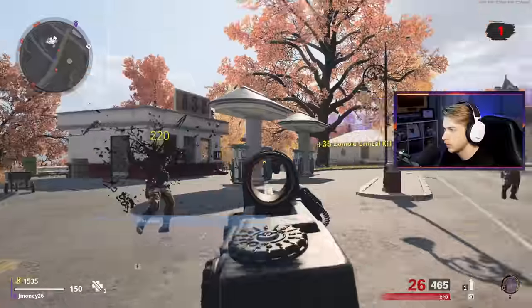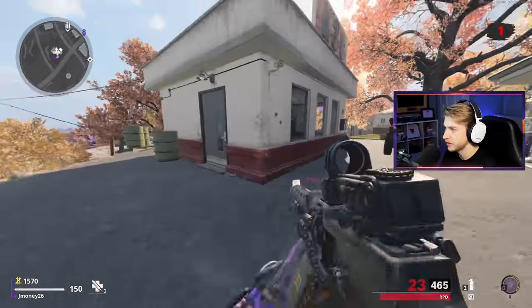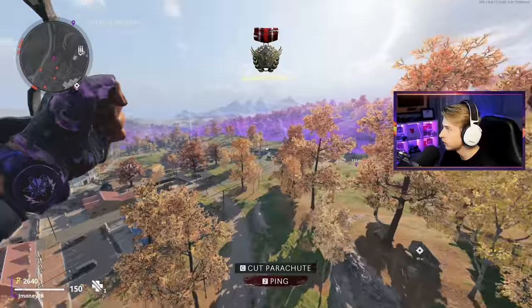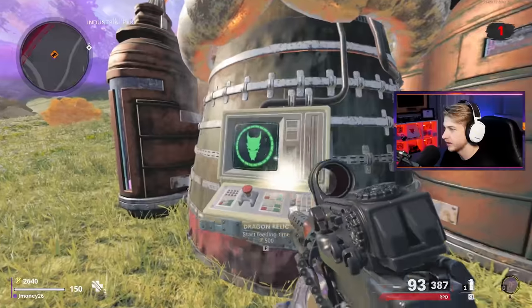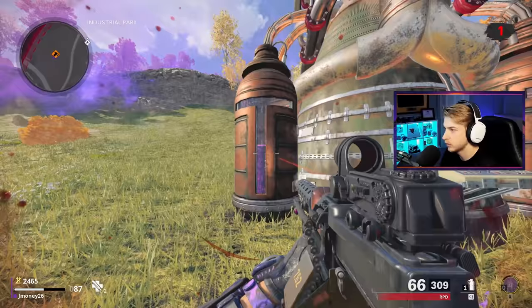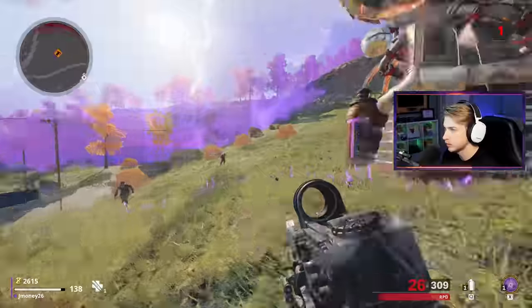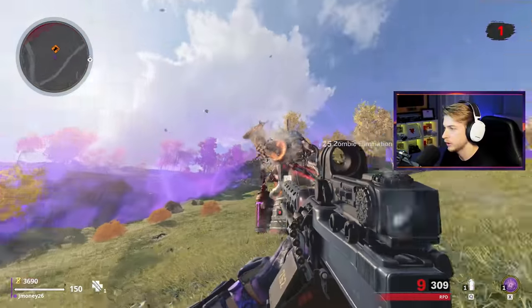Let's head on over to the Dragon event. The RPD's ADS is actually pretty quick — faster than the ZRG. Taking another jump pad, this time with enough height. Easy, breezy, beautiful, cover girl. Starting up the Dragon event — does the level actually go up when he eats them? It did go up. Oh, it's full. I'll give you a little extra dessert. Getting good today.